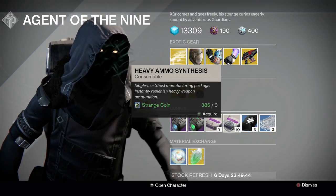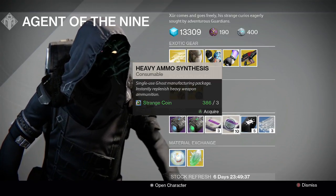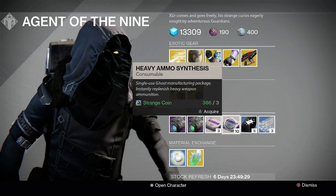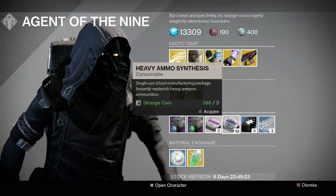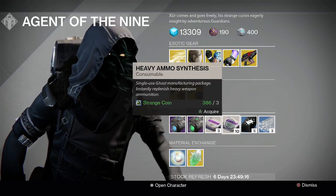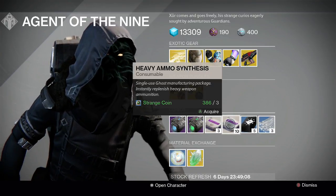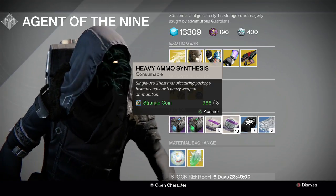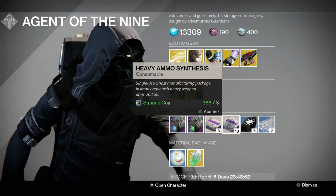Heavy ammo synthesis: one Strange Coin for three heavy ammo, or three Strange Coins for ten heavy ammo. This is the best way to rank up your Guardian. If you don't have a 400 Guardian, get as many Strange Coins as you can and pick up that ten heavy ammo synthesis package for three Strange Coins — it's the best economy you can buy. You take those heavy ammo synths and hand them in as donations at your faction — Dead Orbit, New Monarchy, Future War Cult. If you've got the rank 25 class item for that faction, equip it while handing in donations for a 10% rep boost. Then make sure you've got your highest light on when you pick up the faction package — that will get you up to 400 light. The faction packages now drop as high as 400.